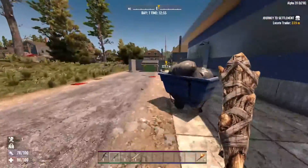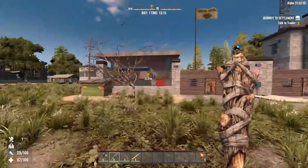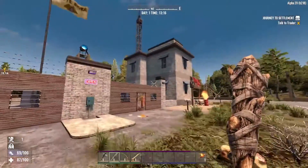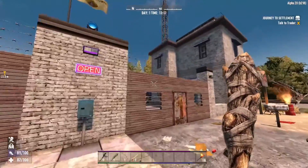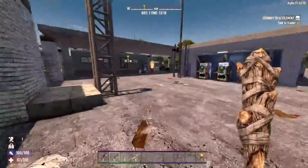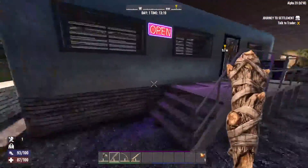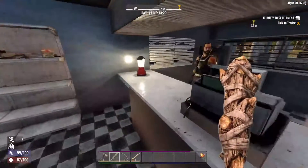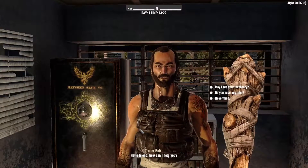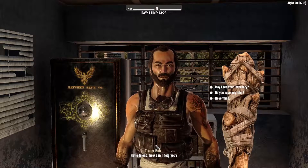Let's make our way over to this trader. I'm not 100% sure if this is a new POI in vanilla, but I know in Darkness Falls this is the POI I always get. Howdy — oh look how good the trader looks! Trader Rick — wait, no, that's Trader Bob. They have different names now.